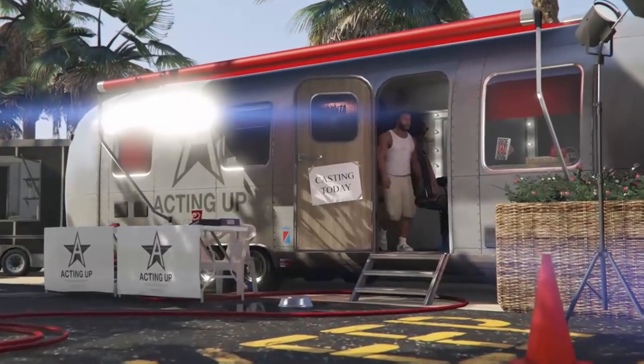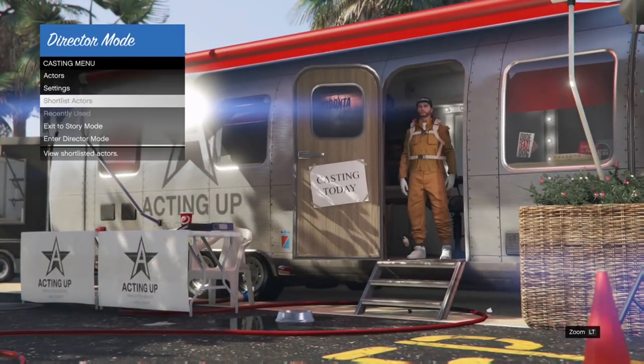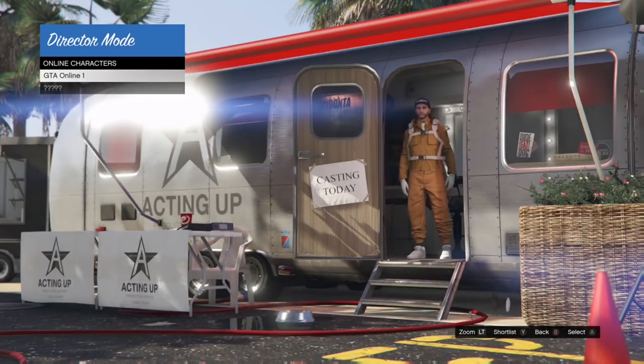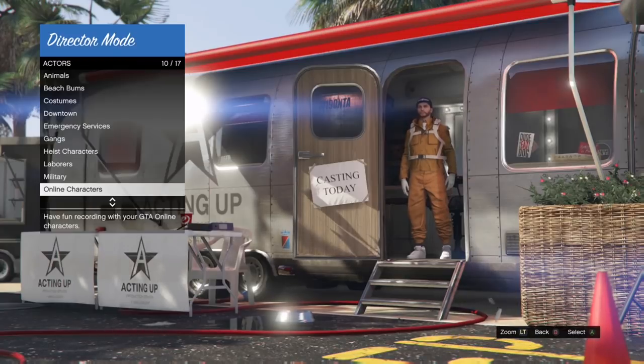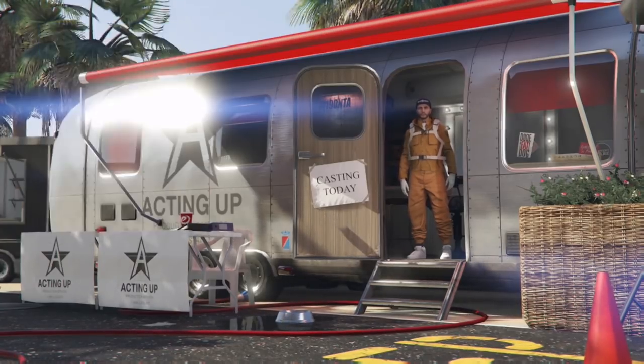As you guys can see, we're going to be going to this trailer right here. I'm going to remove this from my shortlist actors. You want to go to Online Characters and shortlist the character you're going to be using right now. I'm using my online character — as you can see, I have him in the shortlist actors.